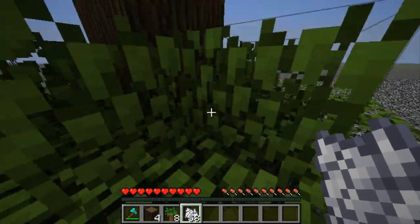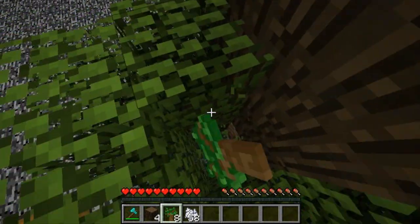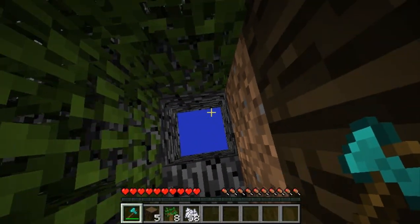And then when you bone meal those you get kind of a dark oak explosion like that. If I can get out — here we go — then if you dig around through the leaves, usually some of the bedrock has been replaced with wood, just like that. And there we go, we have a way into the void.